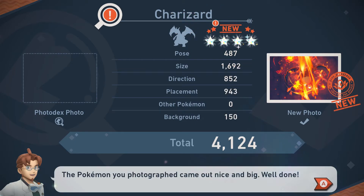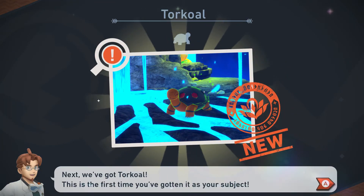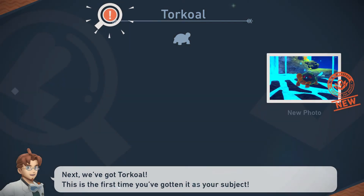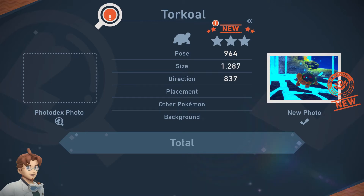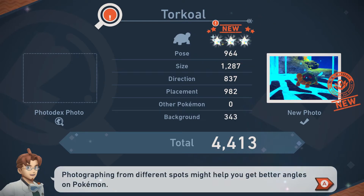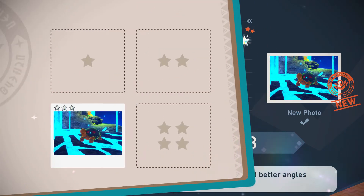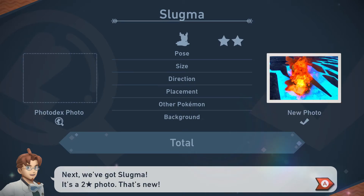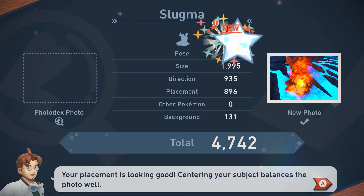You better give me diamonds for that shot. Pokemon you photographed came out nice and big — well done. A new discovery. Next we got Torkoal — this is the first time you got it as your subject. Perfect timing. Looks happy, doesn't it? Fantastic, you captured exactly the right moment. Photographing from different spots might help you get better angles on Pokemon. Next we got Slugma — it's a two-star photo, that's new. Now you don't see this every day. Great timing, this is well taken. The placement's looking good.